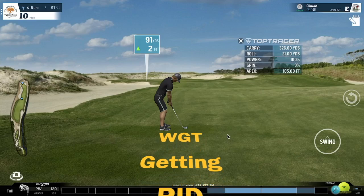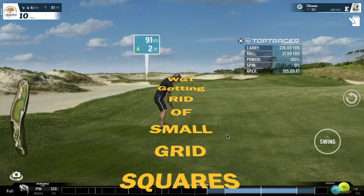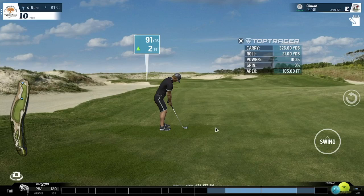Hello WGT Players, this is Clint here with a quick video on how to get rid of those small squares you sometimes see on the greens or the grids when you approach the green. I came across this by accident on St. Andrews hole 16, which always seems to have those grids with the itty bitty greens on it, but I accidentally found this trick.